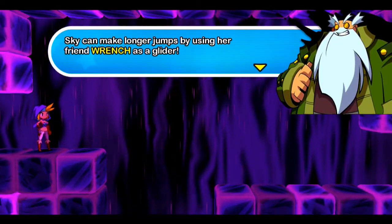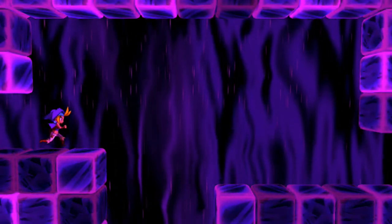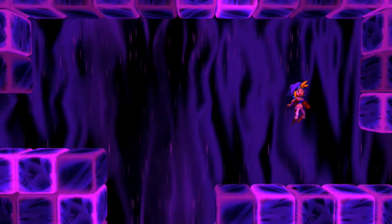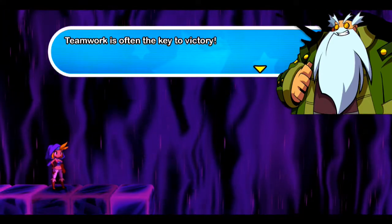Skye can make longer jumps by using her friend Wrench as a glider — jump and hold B to glide. Skye's final ability will come in handy in some areas; she's very useful for some of the tougher platforming segments coming our way. So yeah, pretty lengthy tutorial to give you the full range of their moves, but it's kind of nice as well.